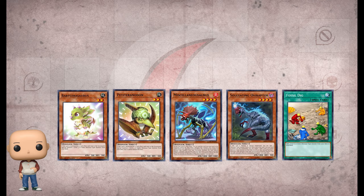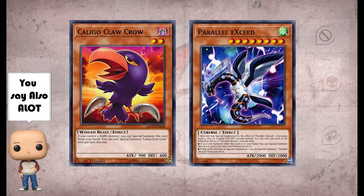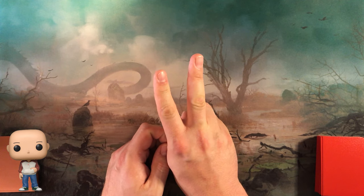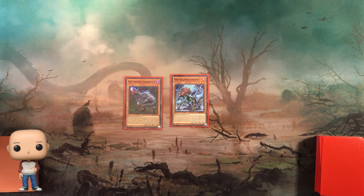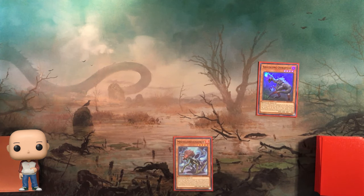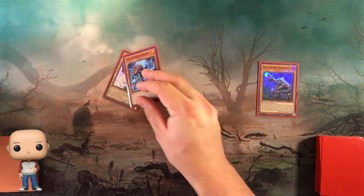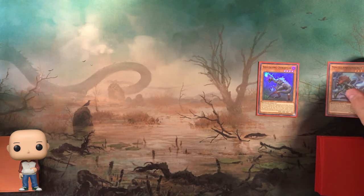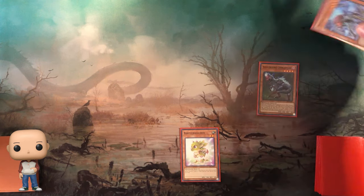We also include three Fossil Dig, which is basically a search for any of those cards. You're also good if you start with Oviraptor and Lost World, or if you start with one of our extenders you can get to our extra special end board. Let's start with Soul Eating Oviraptor and Miscellaneasaurus, and say we have three unknown cards. First, you want to normal summon Oviraptor and activate its effect to draw a dinosaur from your deck to your hand. But watch out — our opponent's going to try to play a hand trap, Ash Blossom. This would stop your draw. But we have a counter play — we can play Miscellaneasaurus to make all our dinosaurs immune to card effects.